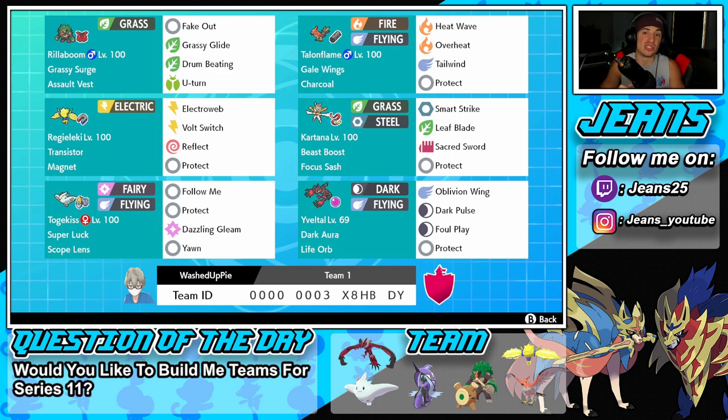Next one is our Tailwind Pokemon — Talonflame. I feel like Talonflame is super strong, almost meta but right on that borderline. It has the Gale Wings ability, so every time we're at full HP and use a flying move like Tailwind, we get first-turn priority, which is absolutely amazing. We've got the Charcoal item so fire moves like Heat Wave and Overheat do more damage, and Protect as the final move.